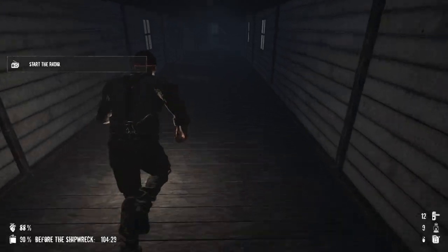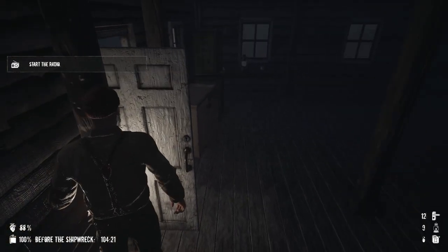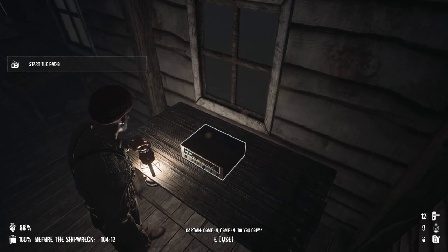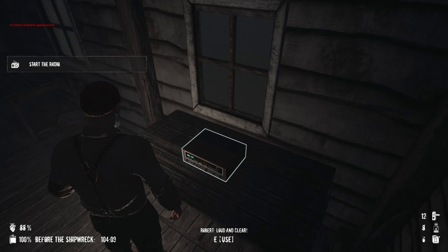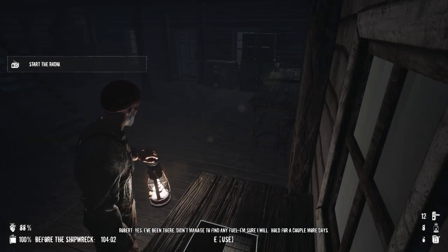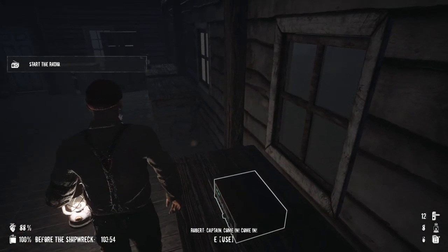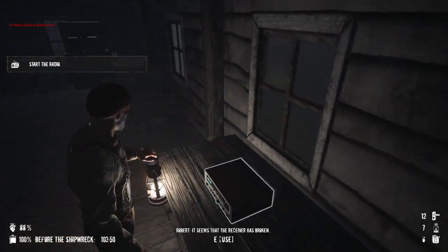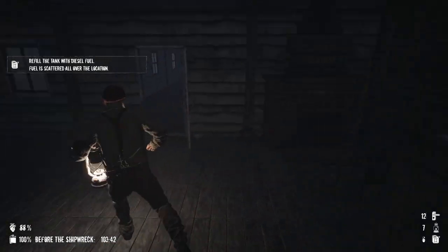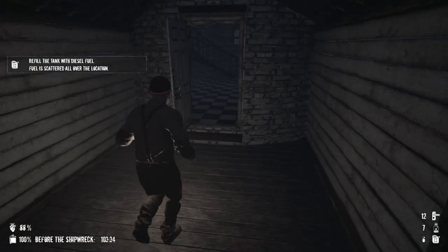Let's start the radio. Come in, come in, do you copy? Loud and clear. How far is the lighthouse from you? I've been there — didn't manage to find any fuel, but I'm sure I will. Hold for a couple more days. Captain, come in, come in. It seems this receiver has broken. Alright — before the shipwreck, so I've got to get this bad boy powered up before the ship wrecks.